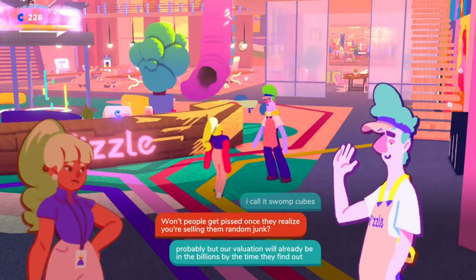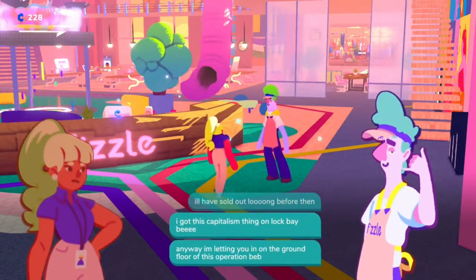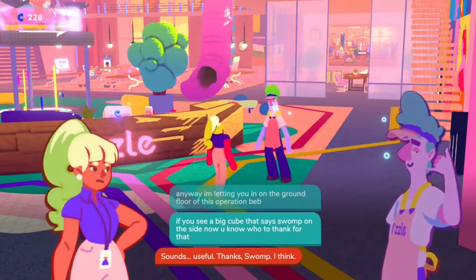Swamp's second skill is pretty interesting — swamp cubes will appear in the dungeons. If you open these you'll get some pretty cool items, it's just that their durability is going to be very low.